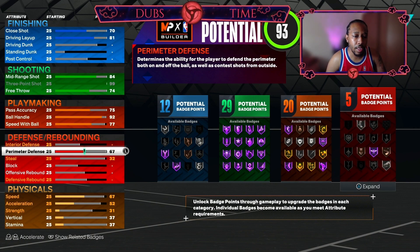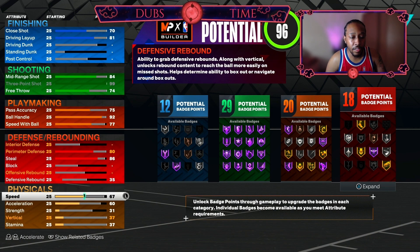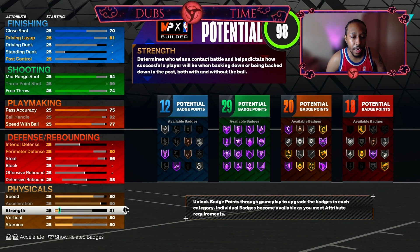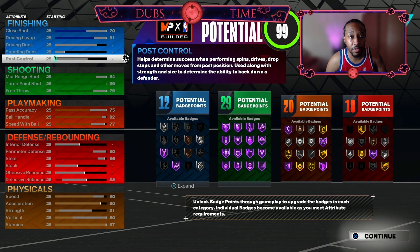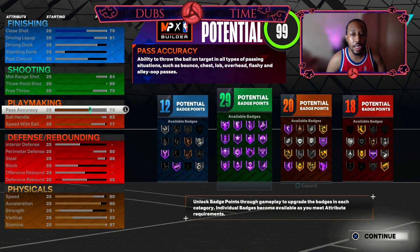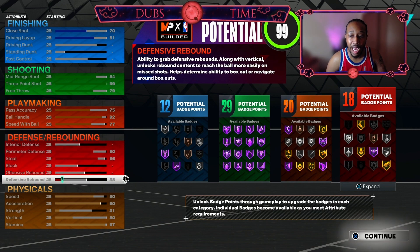Perimeter defense we're going to bring all the way up to 80. Steal we're going to bring up to 86 to get that extra defensive badge. Acceleration we're going to max out at 90. Speed we're going to bring up to 80. Stamina we're going to bring all the way up to 97. With that last little bit of points we're just going to put into free throw and you should have a 79 free throw. If you made the build correctly you should have 12 finishing, 29 shooting, 20 playmaking, and 18 defense — which I don't think is bad at all.